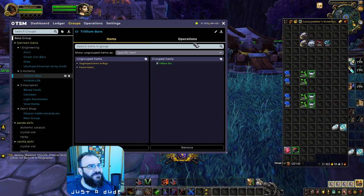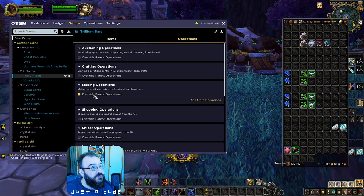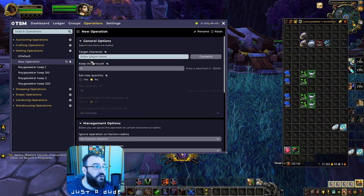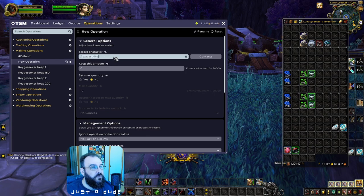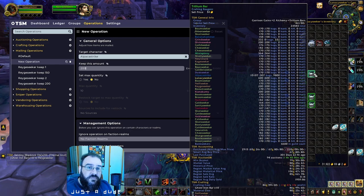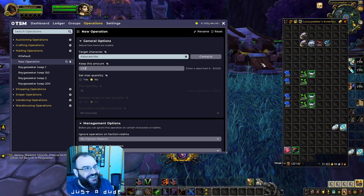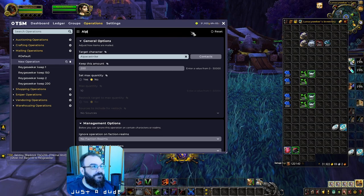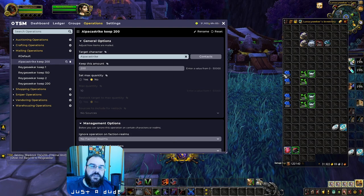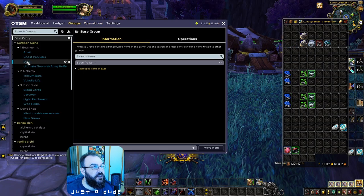Keep 200 Trilliums on that character and send over the extras. Set up the same for Volatile Life — create a mailing operation, keep 400 on the alchemy character, that covers all the components for alchemy. Put the character name in the operation name and the quantity they're keeping — that way you can reuse operations once you get more complex structures.